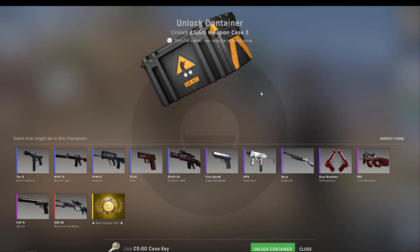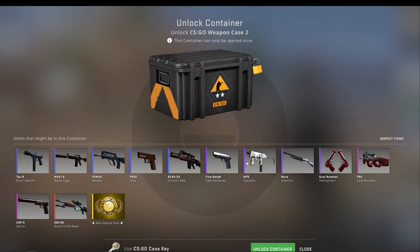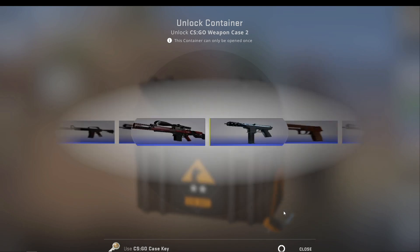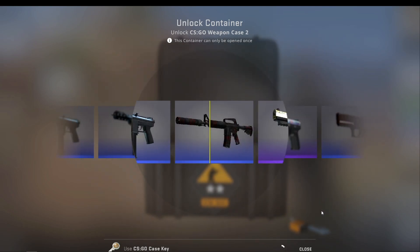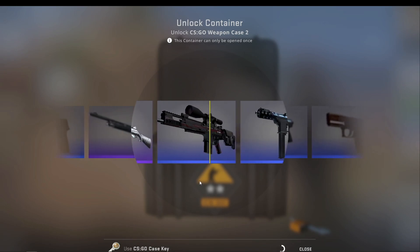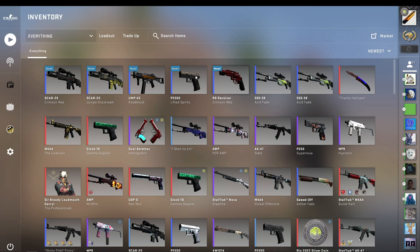Here's the big boy. I don't know what I want to get — I want to get anything that's not a blue, pretty much. Just don't give me a blue and I'll be moderately happy. Come on, please no blue — I'm gonna get a blue, watch me get a blue. Oh my god, that's so battle-scarred. The float's not that high, but... So yeah, we got five very trash skins.